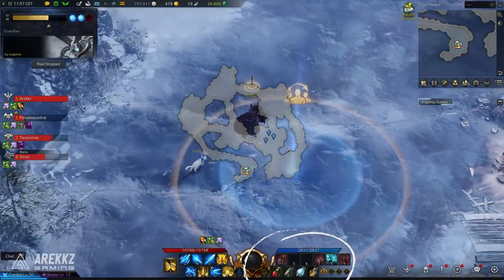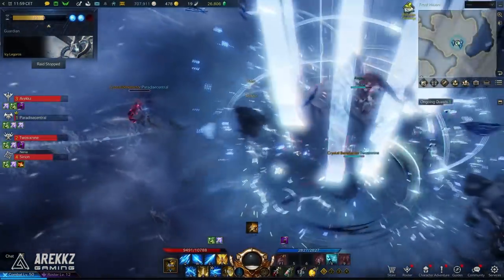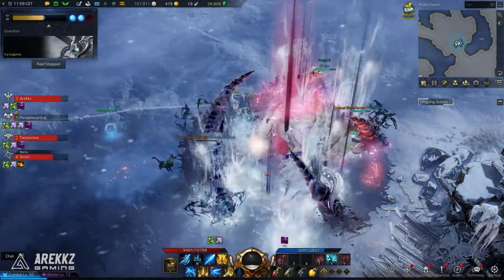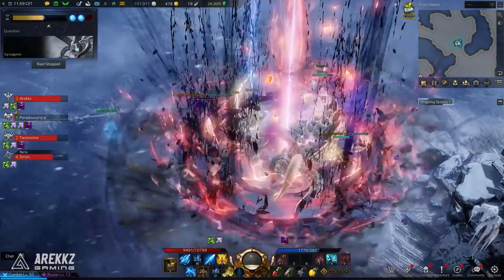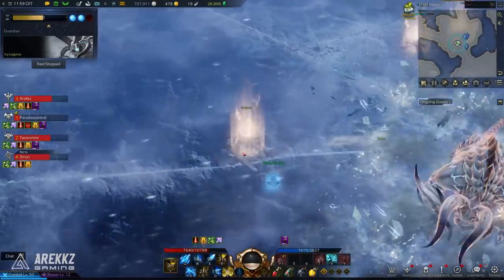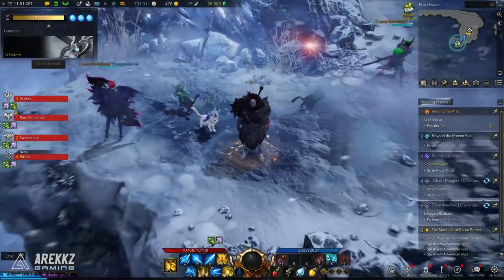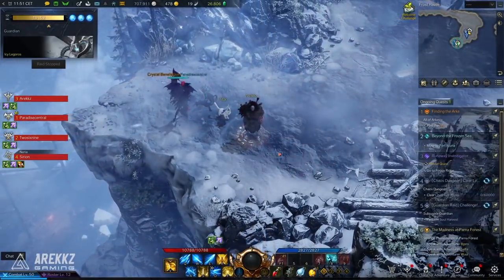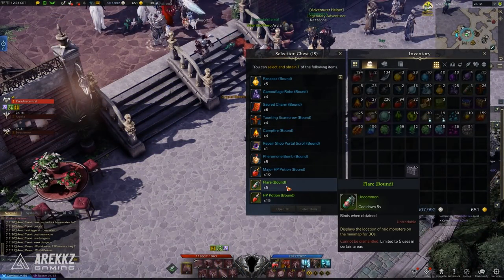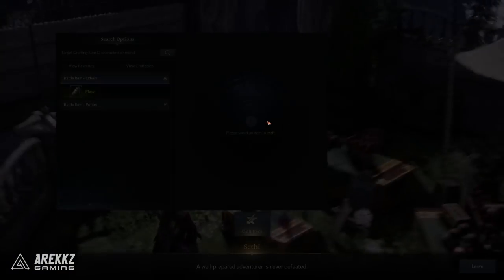In guardian raids, you can see three nodes in the top left hand corner — you can only die three times, much like in Monster Hunter, and doing so will cause a wipe. So you need to be very careful with your lives. If you think you're going to be a liability, consider restocking — yes it will slow you down a little, but if it means the difference between winning or wiping it's definitely worth doing. One particularly useful item for guardian raids is the flare. You can get them as rewards from chests, they can be crafted, or you can get them from the auction house.